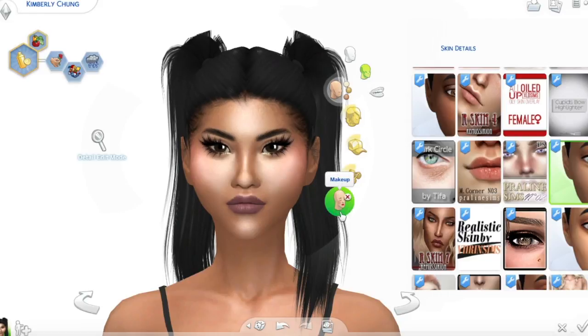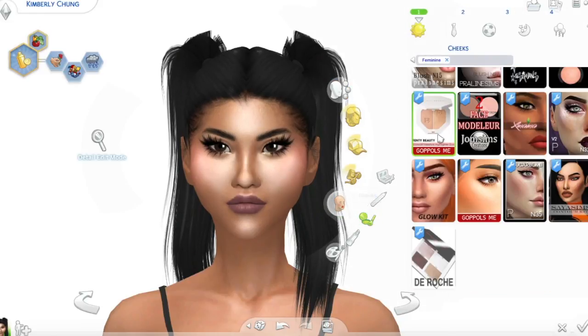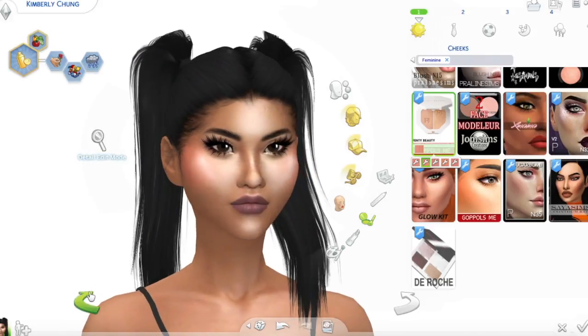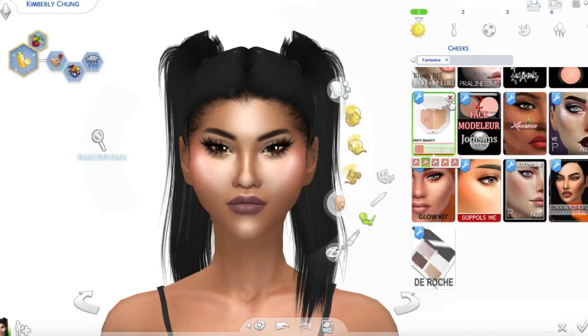Up next is a blush, again by that same creator. I am personally not really a big fan of very bright colored blushes — I can't stand when my Sims walk around with these pink patches on their cheeks, I just don't personally like that look. I do think this is quite subtle, so if you do like blush this is definitely a CC piece for you. But for me personally this is just not really a look, so I'm gonna take that off her.